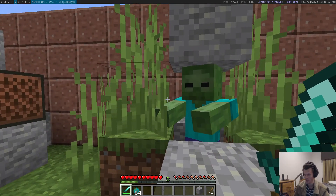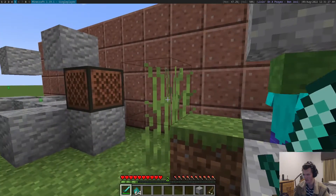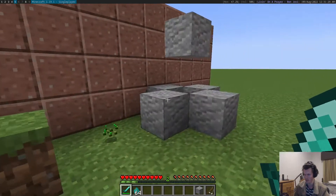You can also break a block. As you can see, again, the client shows a full bar, but it does not deal the full damage on the server.